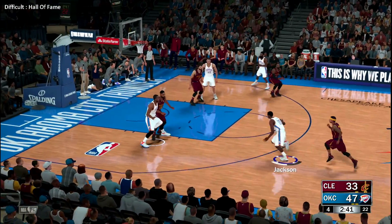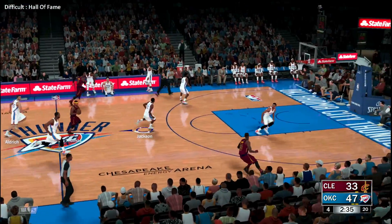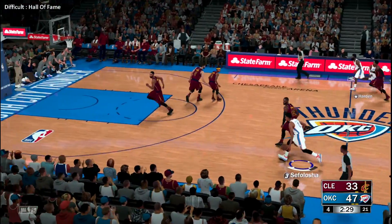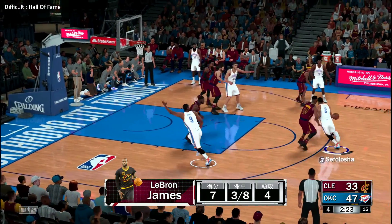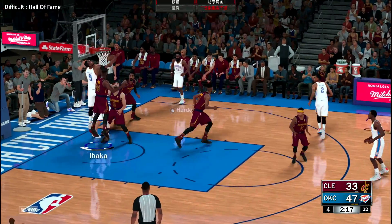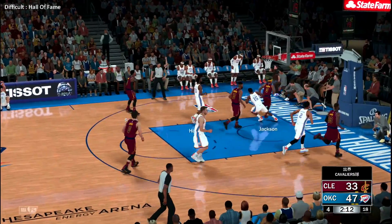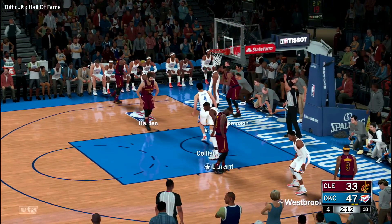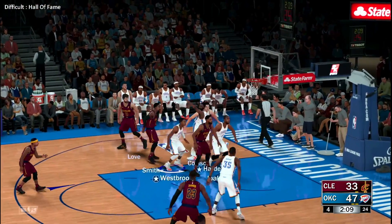Oklahoma City leading by 14. Jackson dishes to Aldrich — and the rejection by Love! LeBron outside, lets it go from deep — Thunder with the rebound. Ibaka's got six rebounds in the game, but LeBron is still really out of sync. Sepaloshakicks to Harden, here's Ibaka — the shot no good, James with some nice D. Deflects the pass and that's out of bounds. For the Thunder: Nick Collison in for Aldrich, Kevin Durant in for Sepaloshaand Russell Westbrook in for Reggie Jackson.